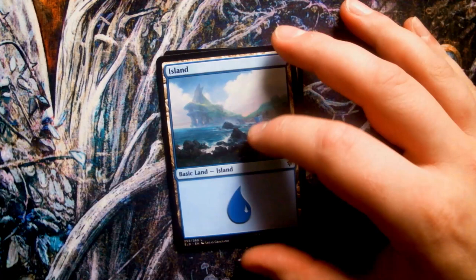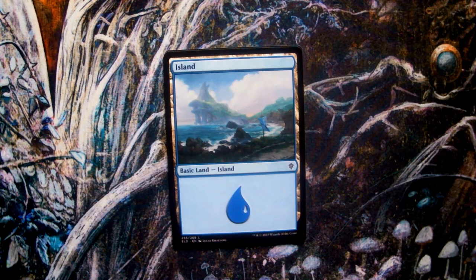Yet another Lucas Graciano art here in Basic Island. The blue banner of Castle Vantress can be predominantly seen in this piece. In fact, each cycle of Basic Lands has one art that contains a banner from each of the five courts, showing their influence over the realm.